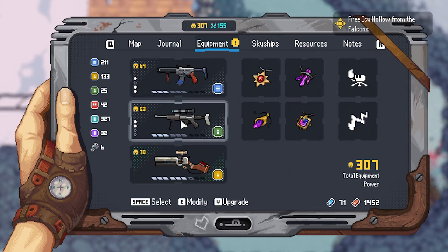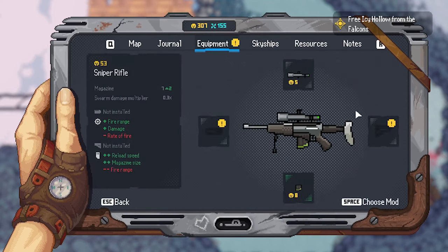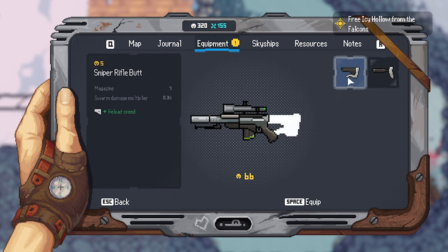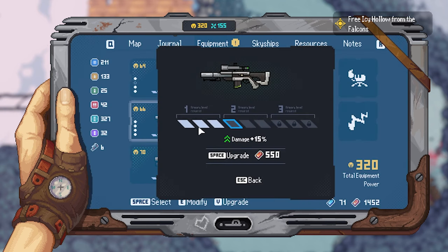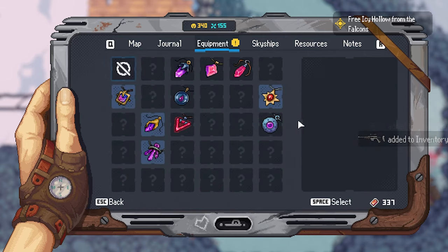Aboard the father ship, Eva is able to upgrade herself and her equipment. With a variety of weapons at her disposal — from crossbows to rocket launchers — and nearly 30 modification options each, players are able to truly craft the perfect arsenal to cater to their own personal playstyle.